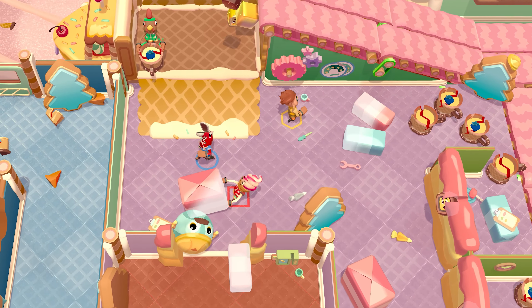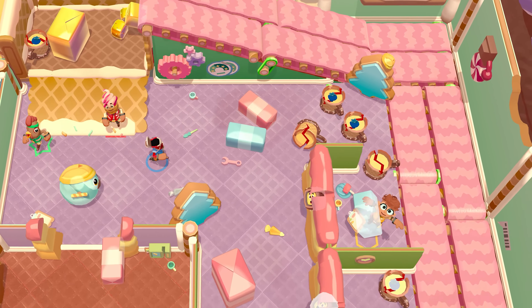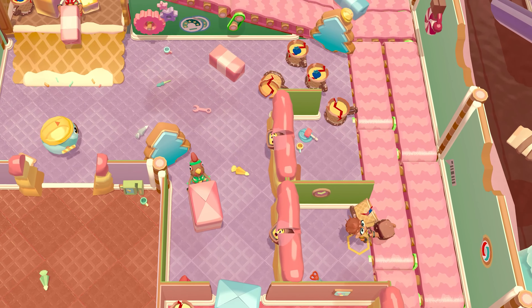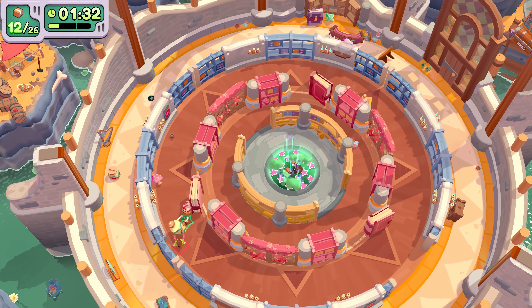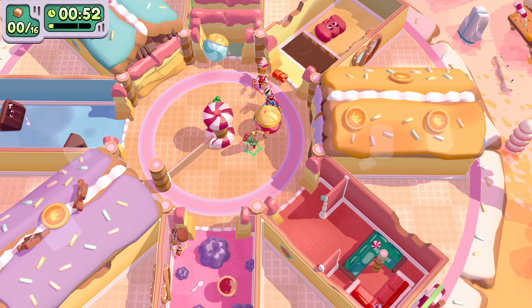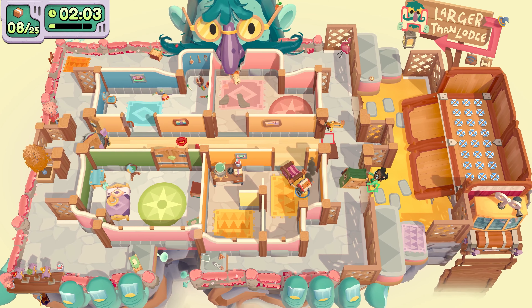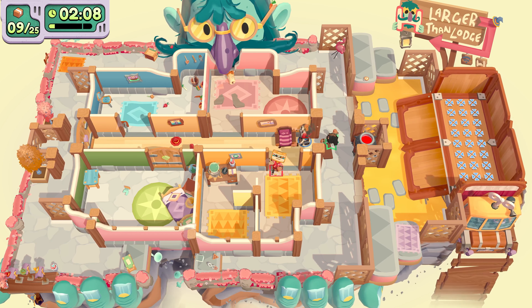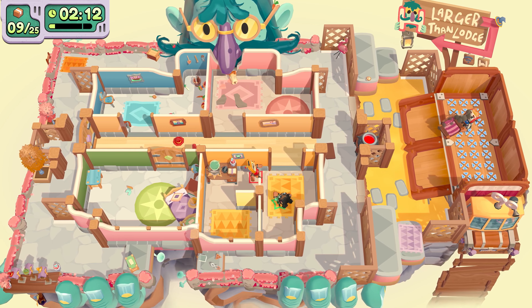With lots of the dynamic levels we designed for Moving Out 2, we found that motion sickness was an issue for playtesters. And me. Thinking creatively, we swapped out constant motion with sequences of smaller movements, as in Serpent's Library and the Ginger District. Instead of rotating the camera in Larger than Lodge, we used side to side motion to get the effect of a giant tipping the level from side to side, without actually using any rotation.